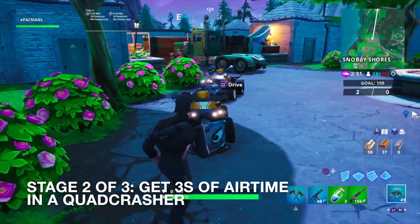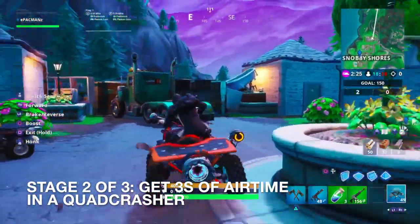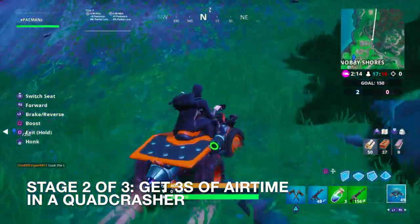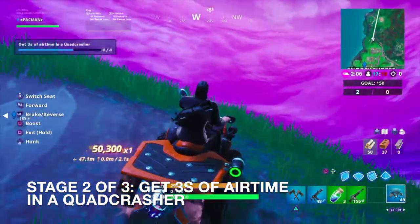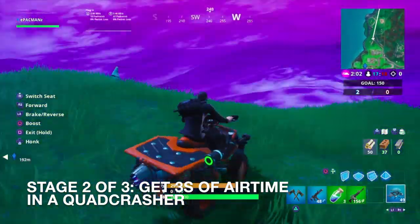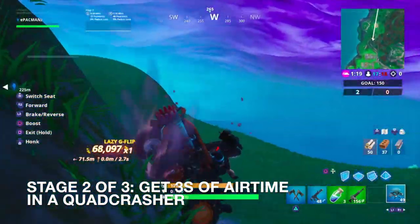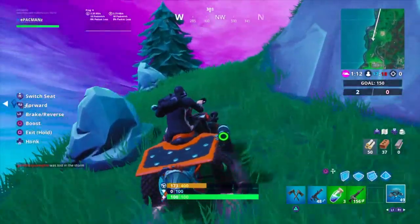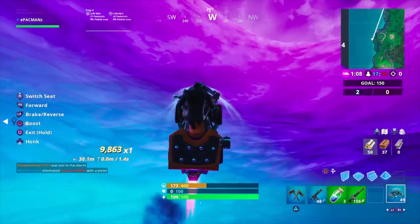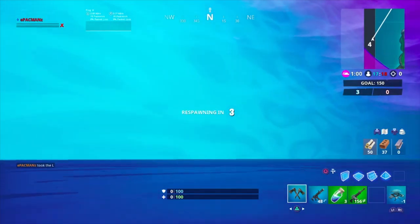I finally found a quad crasher and we need 3 seconds of air time — I have a perfect idea. Let's jump off this mountain and get that 3 seconds of credit. That was 2 seconds, let's try again. We got 2.7 seconds but it actually gave us credit for the 3 seconds — thank you Fortnite for rounding up. This is heading on 6 seconds and that would have been enough credit. If anything, just jump off the map and you will get credit for this challenge.